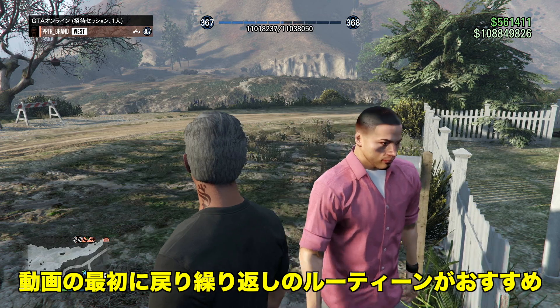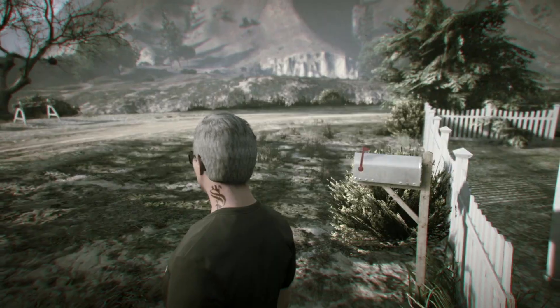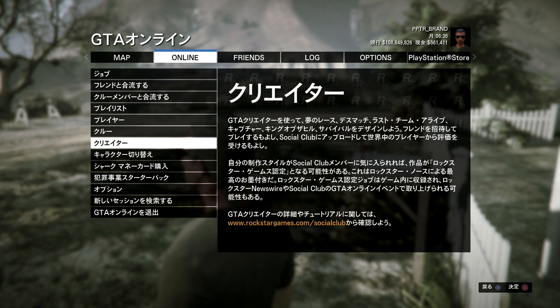クライアントの車両を4倍で稼ぐ方法を2台やった分と、この連邦保管庫ミッションを準備からフィナーレまでやってだいたい30分から35分ぐらいでできると思います。カヨペリコ強盗ほど準備は大変じゃない、比較的簡単なお金稼ぎのルーティンとしてぜひ参考にやってみてください。一度終わったら動画の一番最初に戻りまた繰り返すといいんじゃないかなと思います。最後までご視聴ありがとうございます。チャンネル登録と高評価ボタンよろしくお願いします。